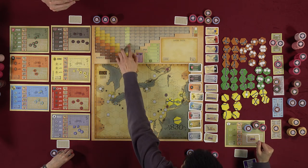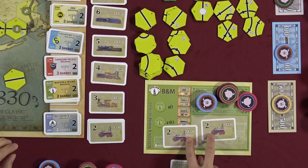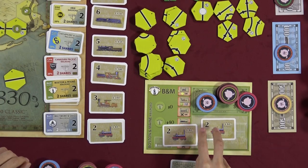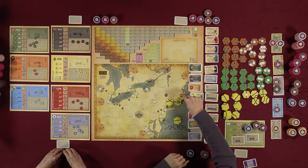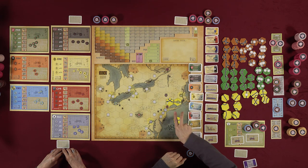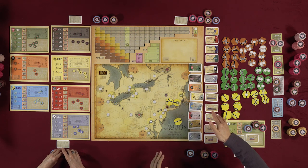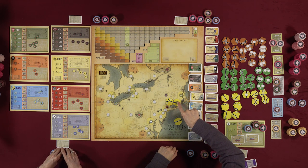Paying dividends moves the stock price up; withholding or failing to run moves it down. If you have multiple trains, they cannot share the same track segment. Each train must start from a station token, and trains can run separate routes from different tokens.